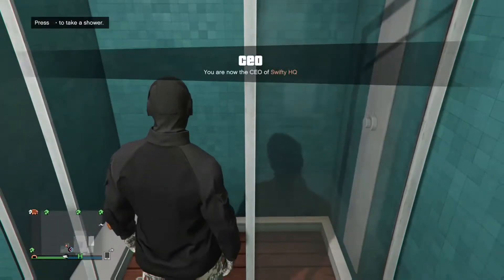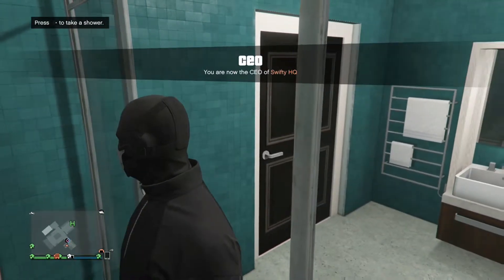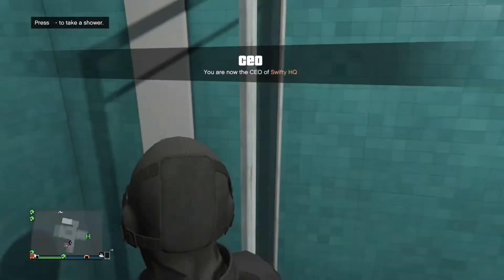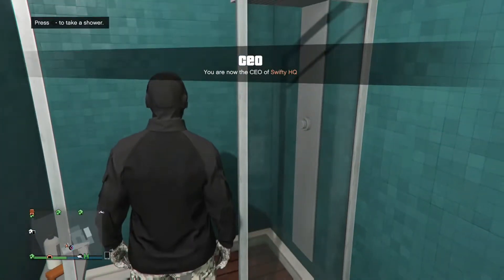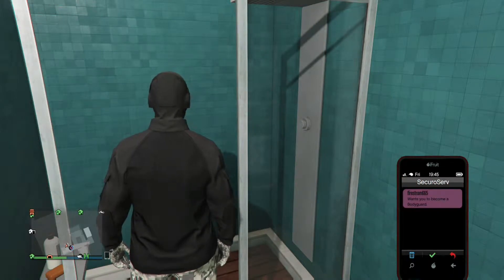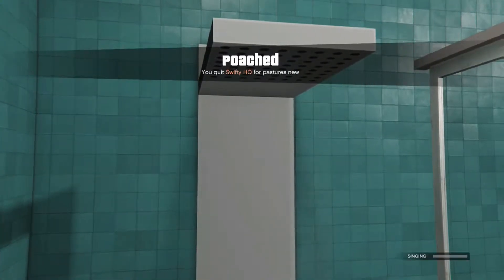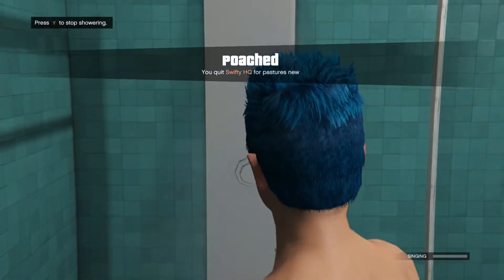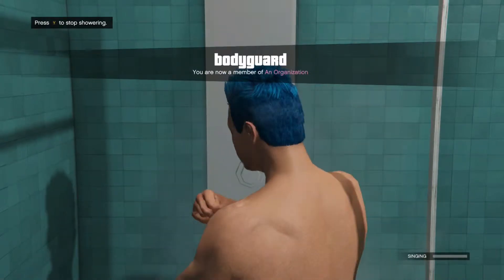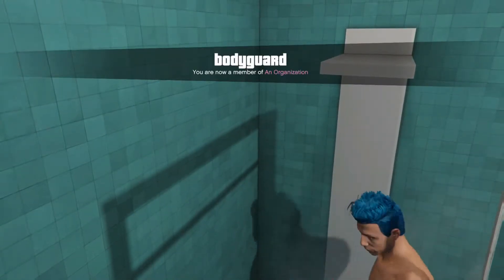You both need to be in different organizations — different CEOs. VIP or CEO doesn't really matter, just as long as you're both in a different CEO. Then make sure your friend sends you an invite, and at the same time you accept the invite and press right on the D-pad to go inside the shower.